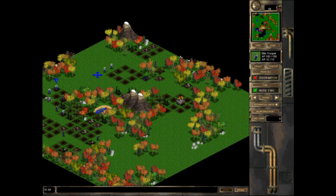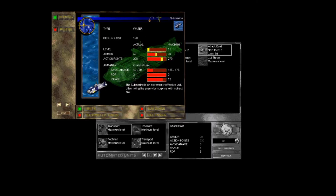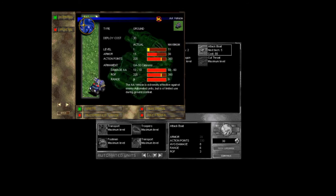Right-clicking on a unit will show you their hit points, their action points, and their range. And that's it. Other pertinent information such as their damage, their rate of fire, their minimum range, their area of effect — none of that is displayed. The only way to get that information is to go into the game's encyclopedia and look up the specific entry for that unit itself.